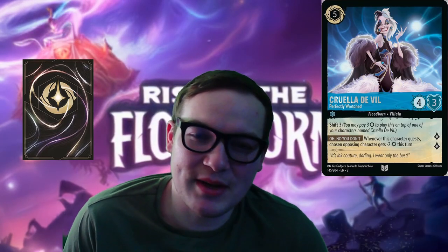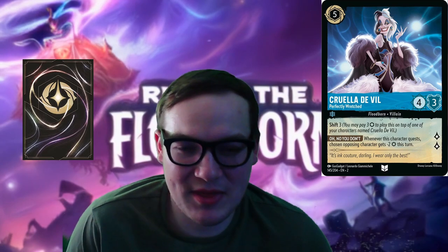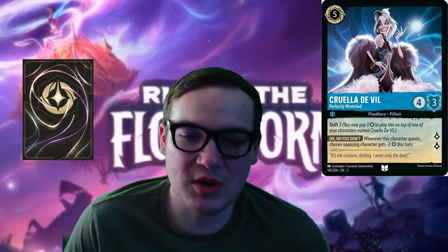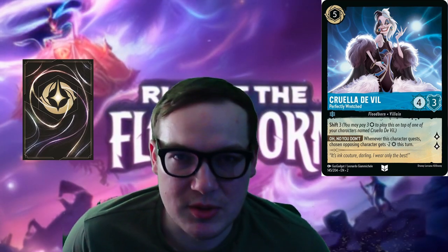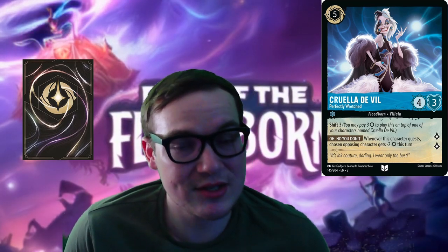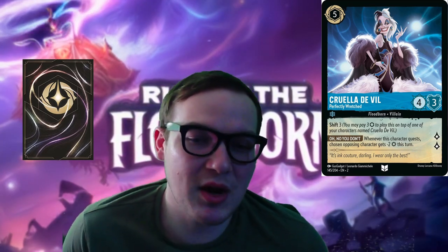Speaking of lackluster Sapphire cards, we have Cruella de Vil — Perfectly Wretched. She's a Shift 3 Cruella that costs five, with four strength and three willpower. Whenever this character quests, a chosen opposing character gets negative two strength this turn, and she quests for two lore. Cruella the two-cost in Sapphire is a really strong addition in Sapphire for Rise of the Floodborn.